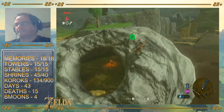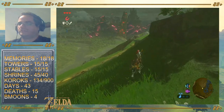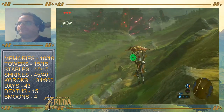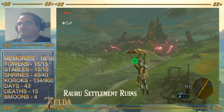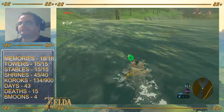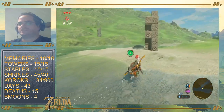Extra gems to make me rich after I beat Ganon. Octoroks have very good aim. Ra'uru Settlement Ruins — Ra'uru being the reference to the Sage of Light from Ocarina of Time. I'm gonna go into the drink. And then another Korok — the metal block is over there on that side. You've gotta bring it across the river to this side and finish the whole puzzle. Not terribly hard.